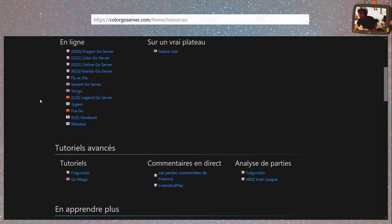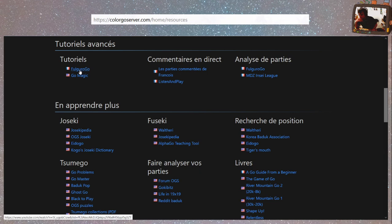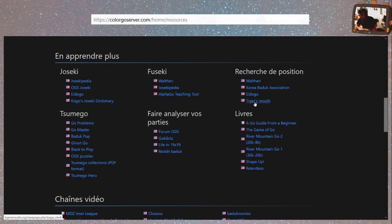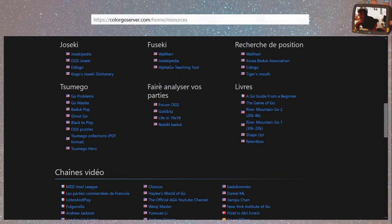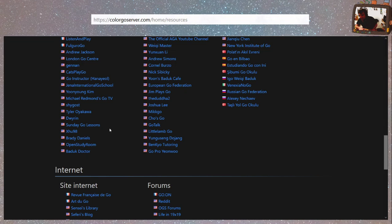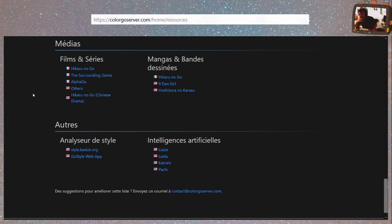Tutoriel avancé, commentaires en direct et analyses de parties. Watch, une liste des aides. En apprendre plus sur les Fuseki, les Joseki, les recherches de position. Tsume Go, faire analyser vos parties — c'est marrant, il redirige pas mal sur OGS. Livre — c'est marrant qu'ils n'en mettent que 6, il y en a quand même un sacré choix. Les chaînes vidéo en français, en américain, en espagnol, en russe. Des médias, des sites internet.